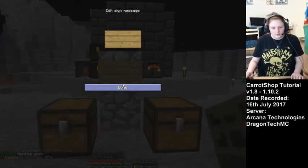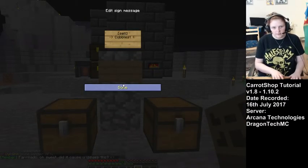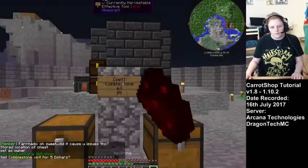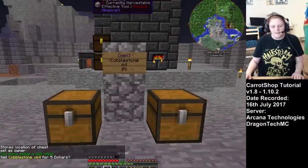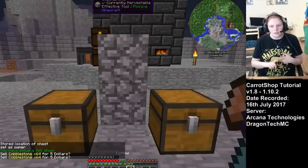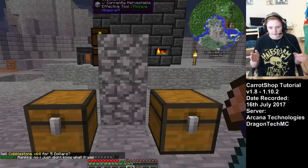For making sell sign shops, you basically do exactly the same — you just put 'sell' in the top line. Just remember to take the cobblestone out afterwards. And that's it for the buy and sell signs. If you're setting up admin shops, use 'I' before the buy and sell inside the brackets, and then you can destroy the chests afterwards.